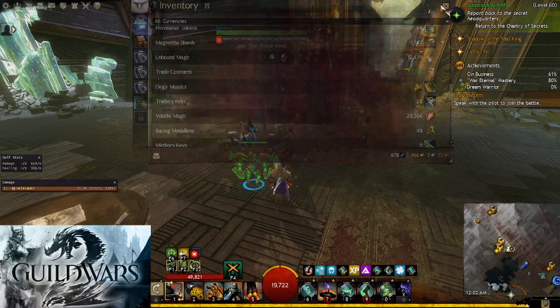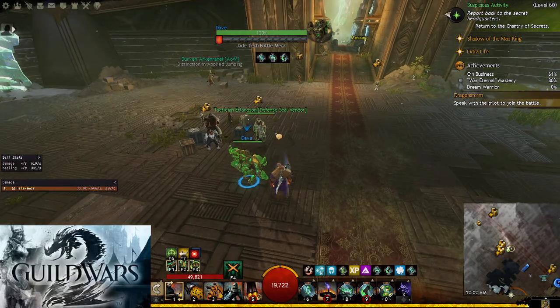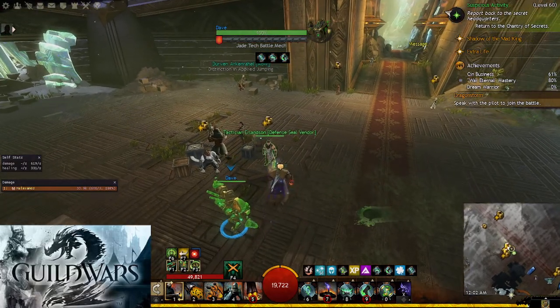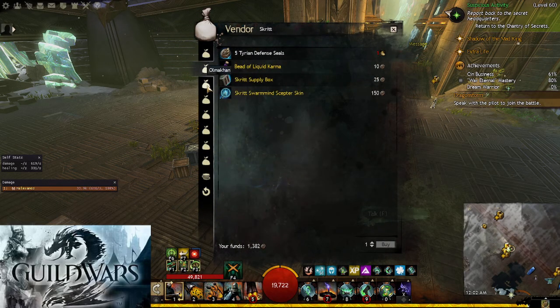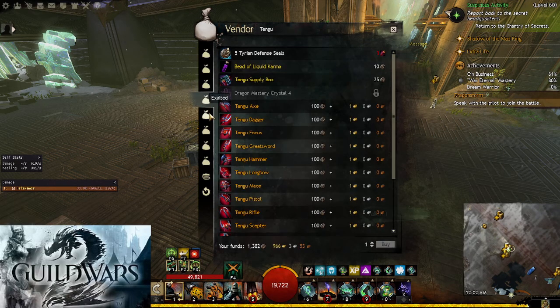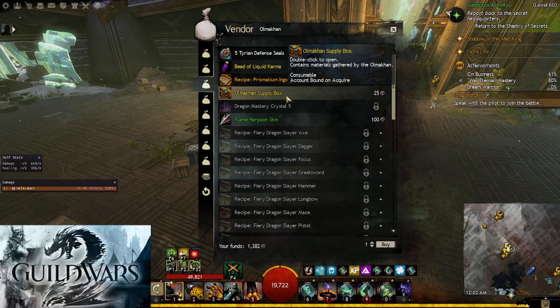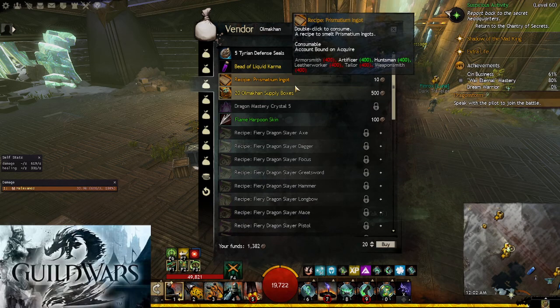What I've found out is that we can come over to the Eye of the North, and right in front of the portal, in between the portal and the door, there is a vendor here that will trade in your defense seals. You can choose a bunch of different supply boxes to trade in these defense seals for. Today I'll be trading in 20 of these Olmakin Supply Boxes — they seem to be one of the better ones that are yielding the most gold.